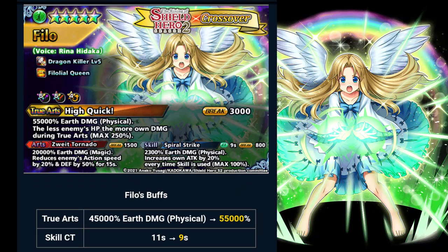Next, Philo. Philo's buff is only her true arts damage from 45,000% to 55,000%, and her skill CT speed reduced from 11 to 9 seconds. I don't really understand why they made Philo's buff this little compared to Reptilia and Melty's buffs. Philo's kit is stacking attack by using her skill, and a low HP killer — she boosts her damage when the enemy's low HP — and a passive 50% damage to dragons. She has the potential for killing Virago.